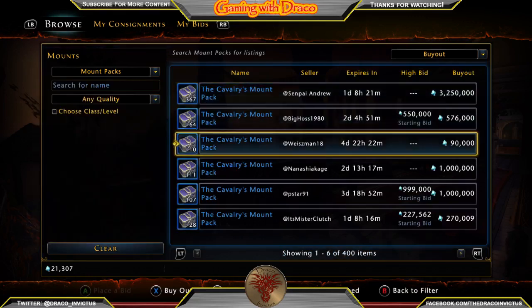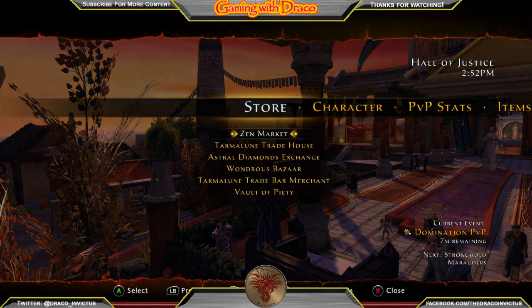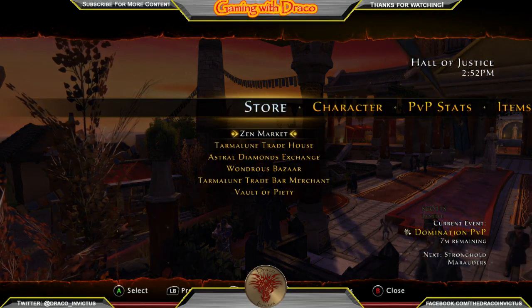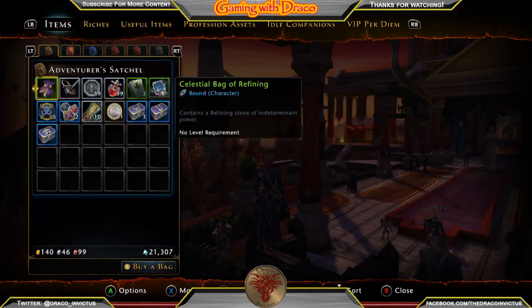The Cavalry Mount Packs are selling about 9,000 Astral Diamonds apiece — not bad, considering we're getting these keys as part of VIP. Add in the 15% Astral Diamond bonus and there's a lot that you're getting from just rank 1 of VIP.